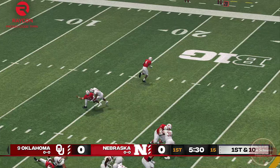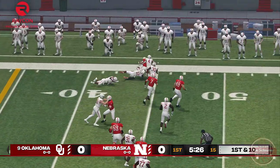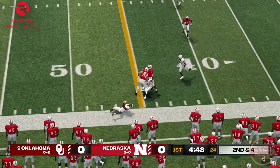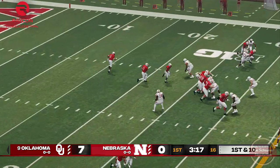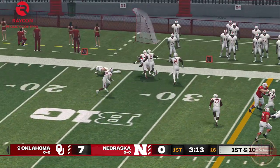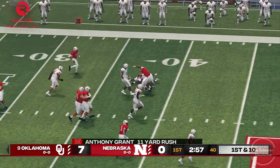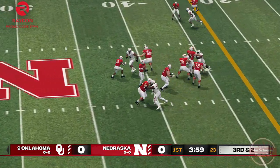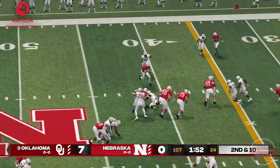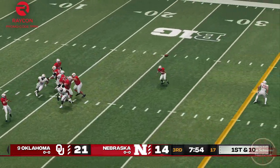Our defense comes out and it's obvious the defensive line didn't study their opponent. They seem to stall themselves on the line rather than attack the ball like we've seen in weeks past. This gives Casey Thompson and Anthony Grant some well-needed time in the backfield to read enough of our defense to ensure they've rarely lost yardage. Surprisingly, it was our secondary and safeties who shine brightly this time around, crashing on runs to make up for issues plugging holes and making it difficult for the Husker wideouts to find space. This prevented Casey Thompson's arm from being a threat.